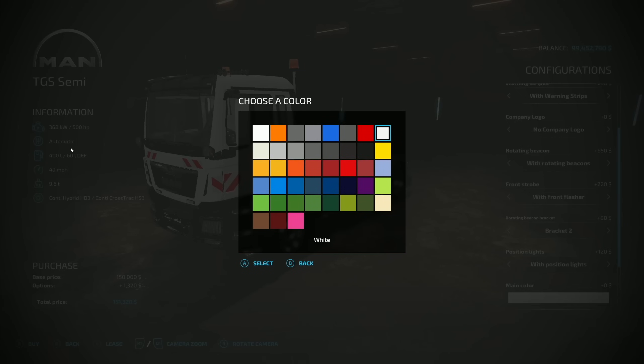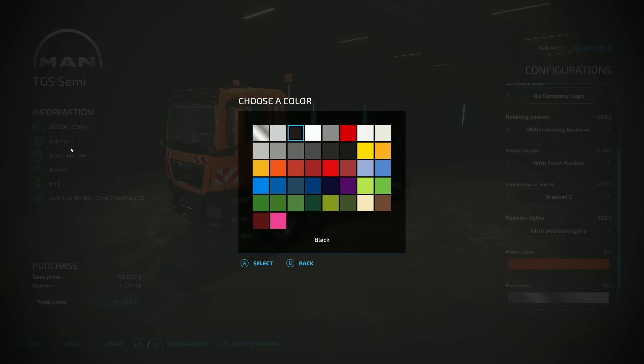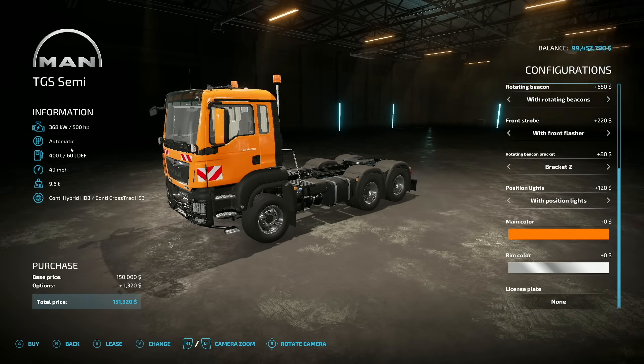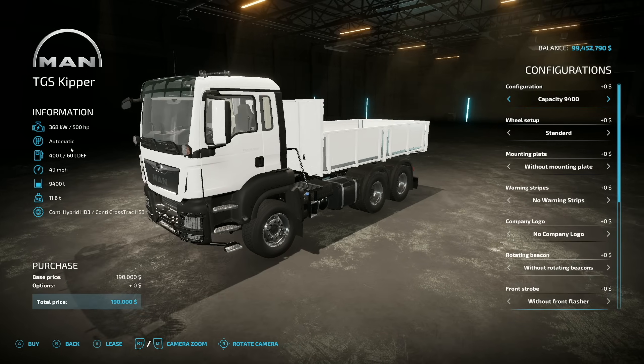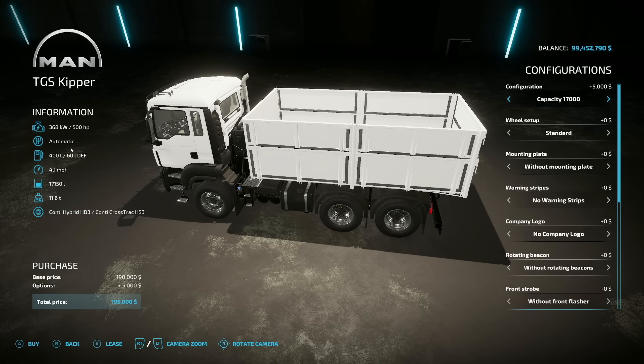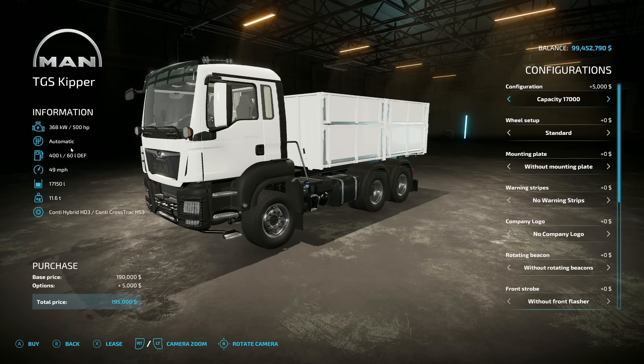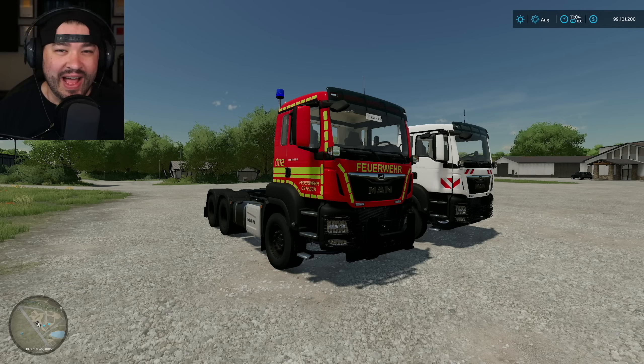Position lights with or without — those are the chicken lights on the sides. For color options we have a full set of custom colors plus every color under the rainbow: race red, metallic gray, dynamic blue which is beautiful, magnetic gray, orange, and white. We also have rim colors — four standard colors plus a lot more. For the Kipper it's the same setup, the only difference being capacity: 9,400 liters or 17,000 liters.